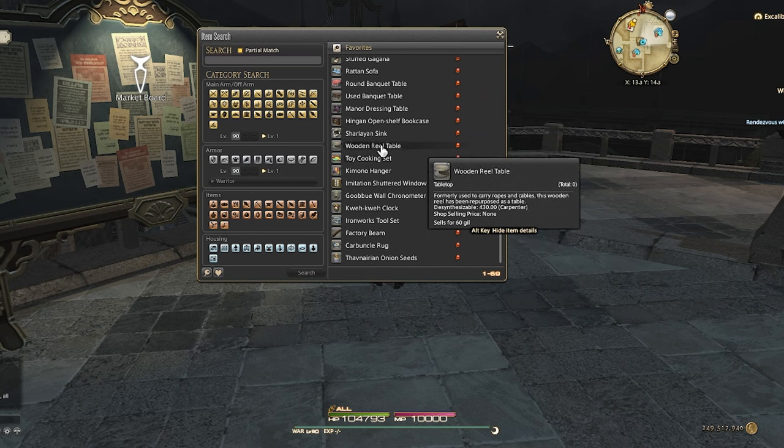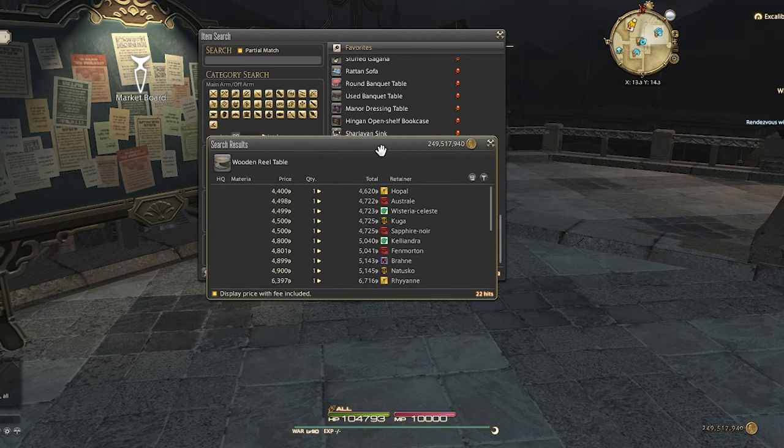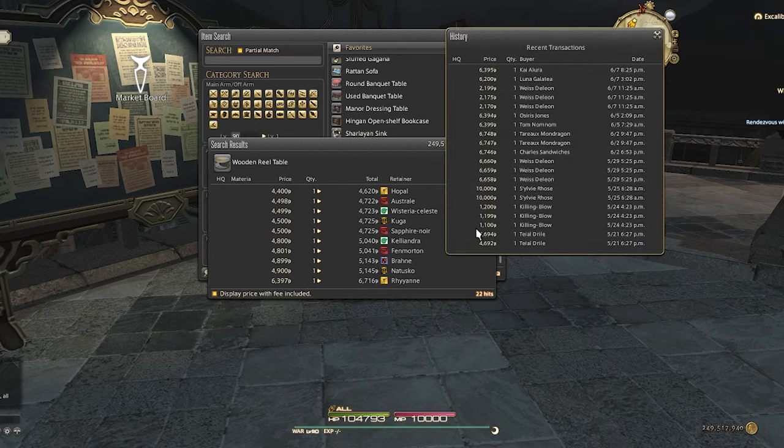Next item we'll look at is the wooden reel table. A few years ago, I saw a short saying to buy them whenever they are under 4,000 gil because they desynthsize into very valuable items. I've made quite a bit of gil following that advice, and I still do it to this day.